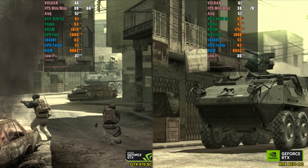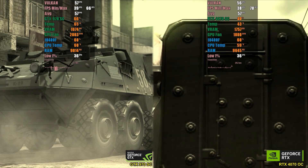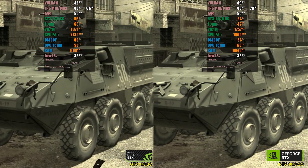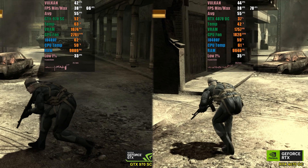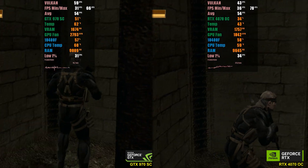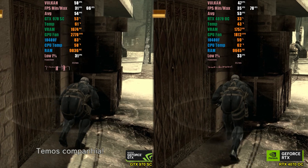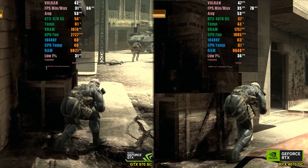RPCS3 is known to be highly CPU-dependent and still has some optimization issues, where many games need a high-end CPU to run well. We tested Metal Gear Solid 4, a challenging title for emulation. With unlocked FPS and 1080p resolution, the result was practically identical, with a minimal difference of up to 1 FPS in favor of the GTX 970. The GTX 970 used significantly more resources to deliver the same performance, but overall the performance was very similar.